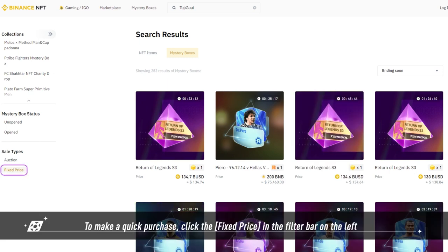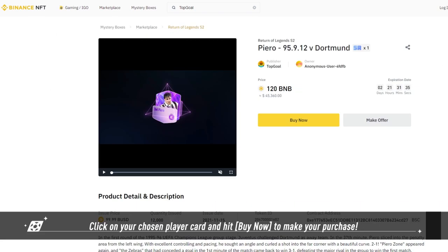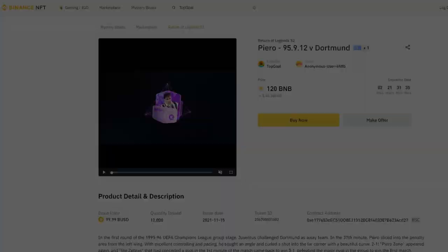Use the filter bar on the left to view only opened or unopened boxes. To make a quick purchase, click Fixed Price in the filter bar. Choose the player card you want to buy wisely based on price and rank. Click on your chosen player card and hit Buy Now to make your purchase. You can then follow the steps to transfer Top Goal NFT game cards from Binance NFT to Top Goal.